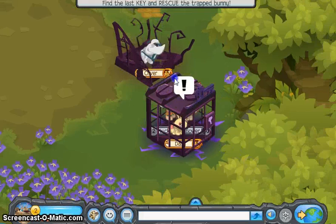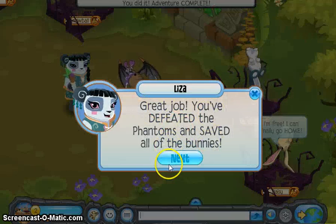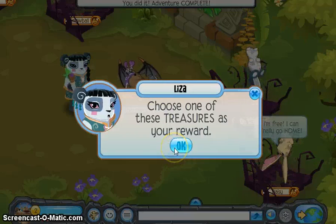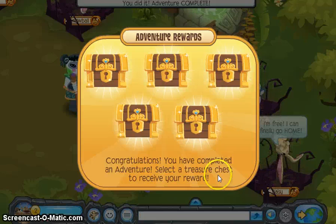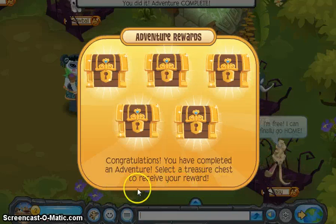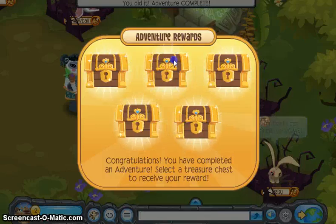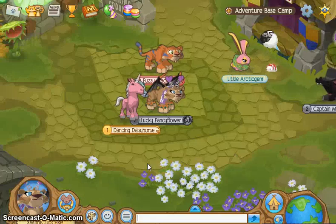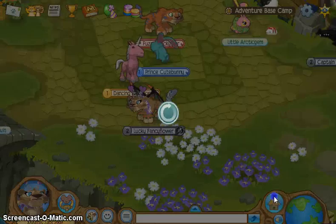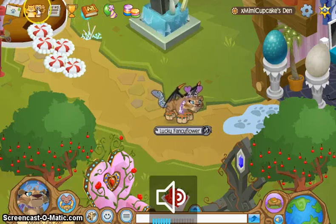And now we save Daisy, and then Liza appears: 'Great job, you've defeated the phantoms and saved all of the bunnies. Choose one of these treasures as a reward.' So then you just choose one — you can get 500 gems and then 4 different beta items. 'Congratulations, you have completed an adventure. Select treasure chest, receive your reward.' You can even discard and you still get that. I got it even though I actually discarded it.